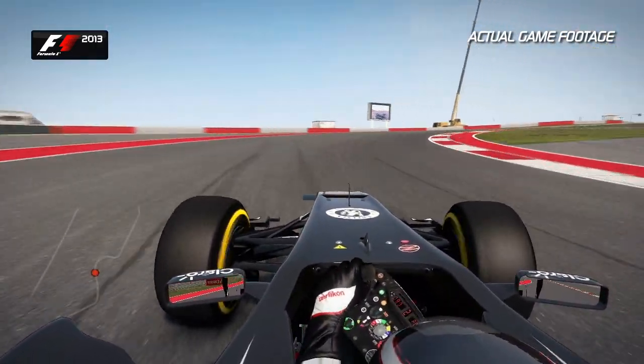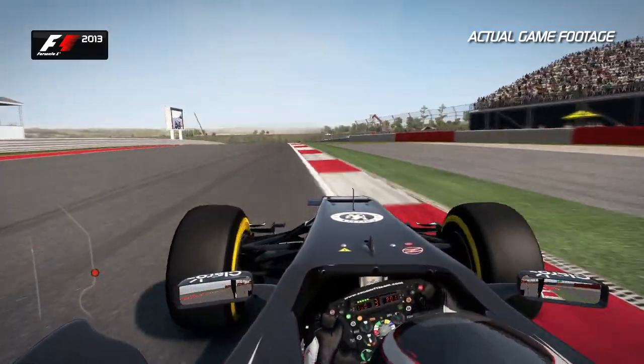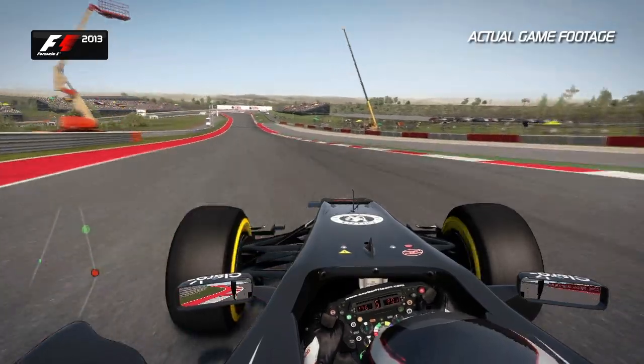As you head up the hill towards Turn 8, reserve the speed mid-corner to open up Turn 9 as you head now down the hill through the kink of Turn 10 and towards Turn 11.